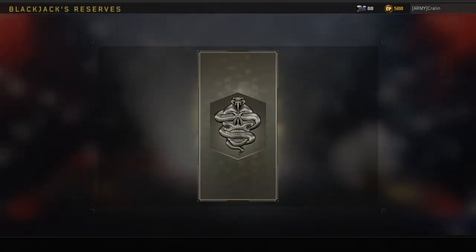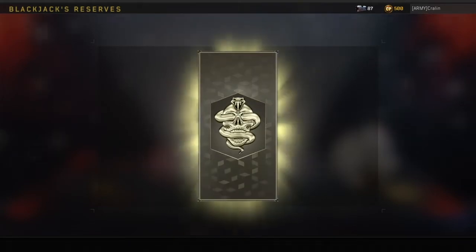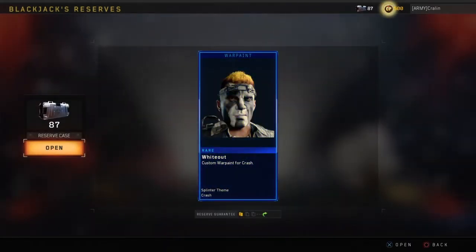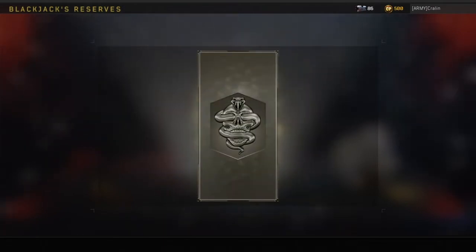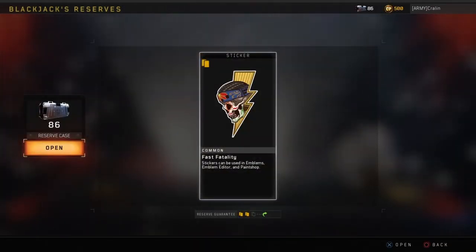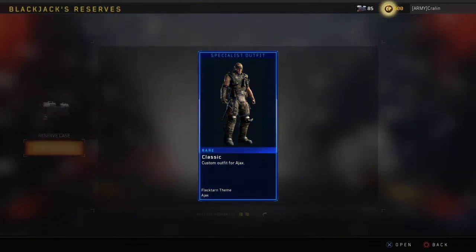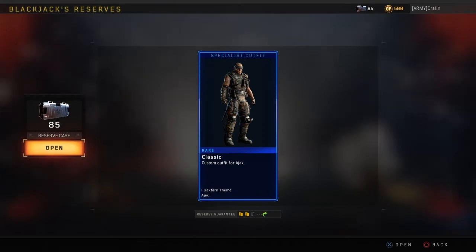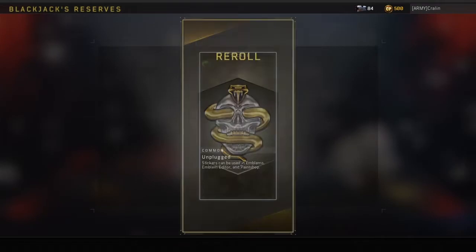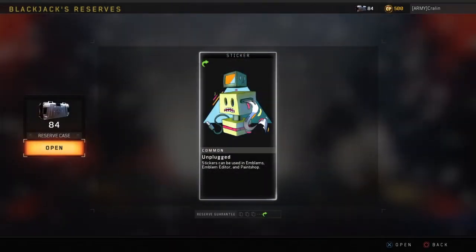Brute Force — sometimes you gotta have brute force. The world is very soft nowadays. Fast Fatality — that's what I always get. Fast Fatality, like people eliminate me fast. Classic Ajax, gotta love it. That's death. A reroll into a reroll of an outfit into a sticker — boo.